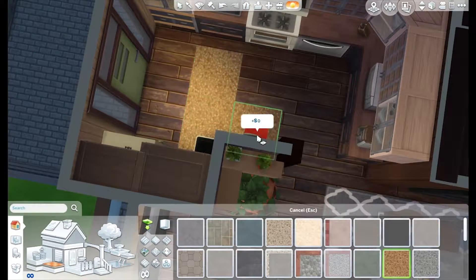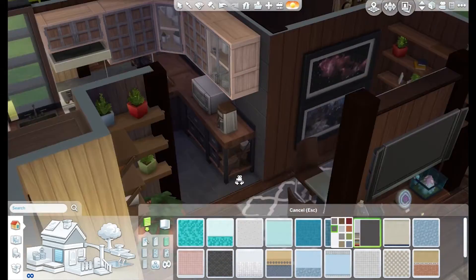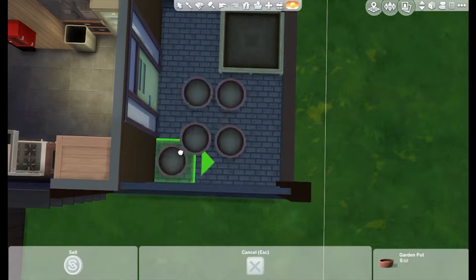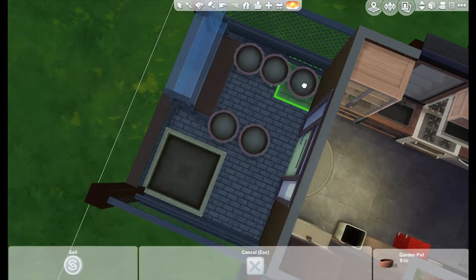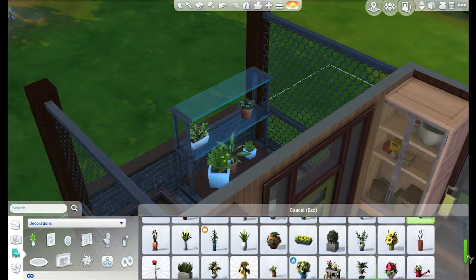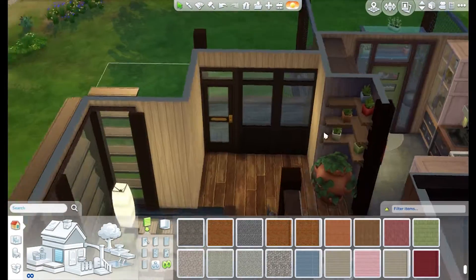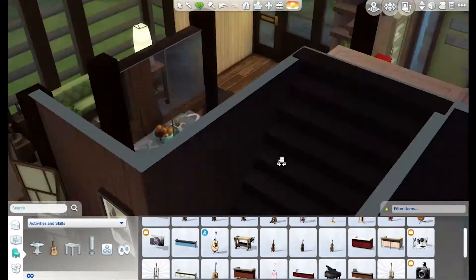I really enjoy this build — it's one of my most favorite ones. If you go on my gallery, there are two more builds I really like: one called Organic Delight, which is my idea of a tiny house movement build with a completely organic, rustic living scene; and another one that's a mid-century modern build — a weird brown-colored build with a mid-century modern take on it. I built that one about six months ago.